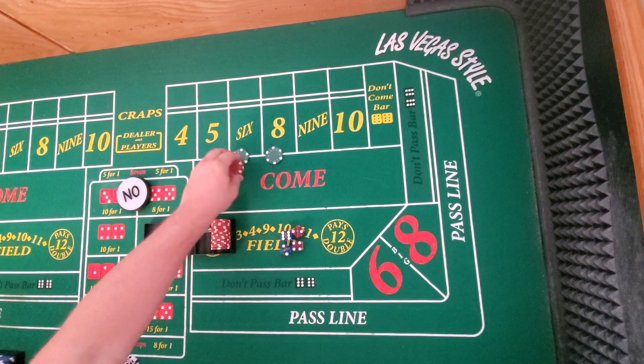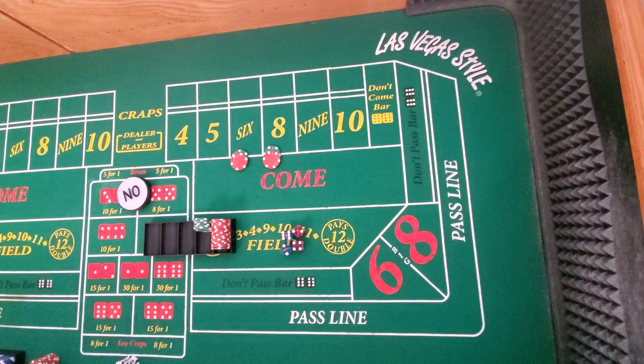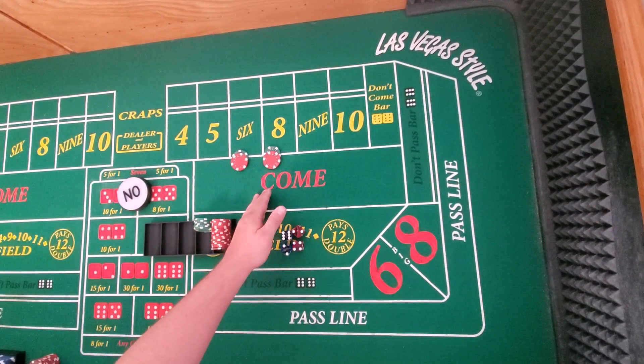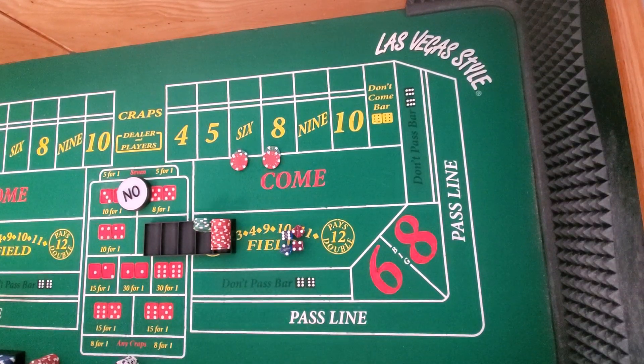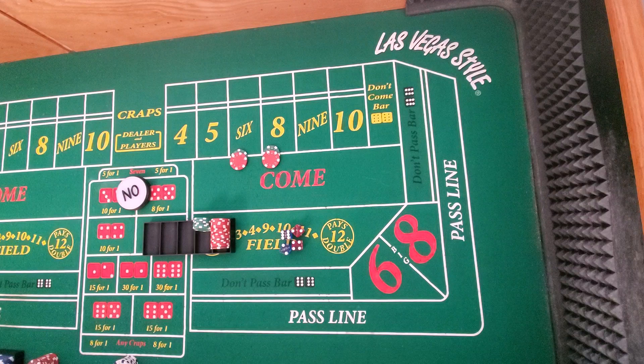So let's say you play a 6 and 8 for $30 a piece — this is where they make the mistake. They try to play the 6 and 8 for $12 a piece first and go up. The 6 and 8 is a bet you should play bigger, reduce once, and then it's free. I'll show you why.